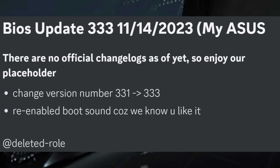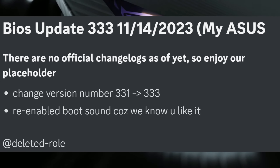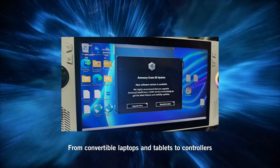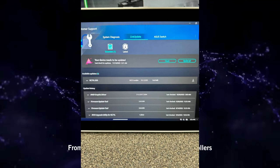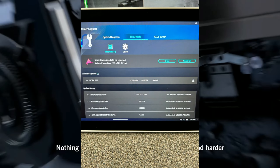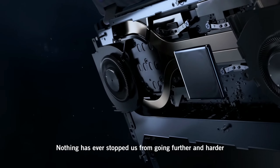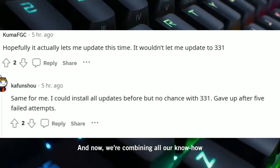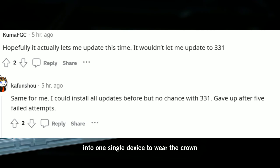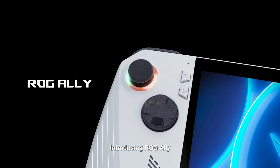We have a new BIOS update and a new Armoury Crate update. The bummer is we don't know what has been improved or changed with this new BIOS. If you go to MyASUS right now you can see the new BIOS, and this one seems to be easier to download with no issues.